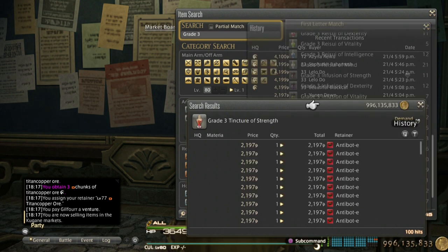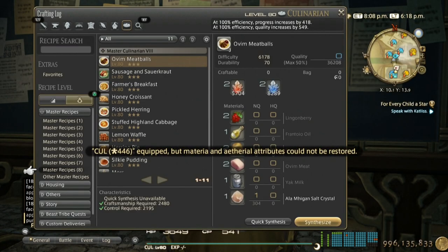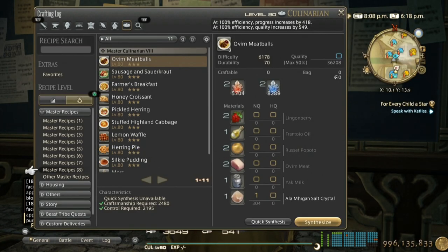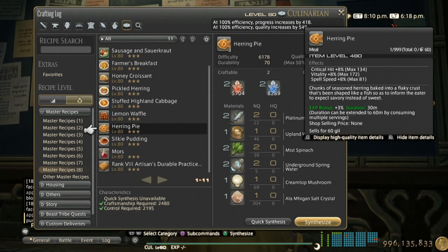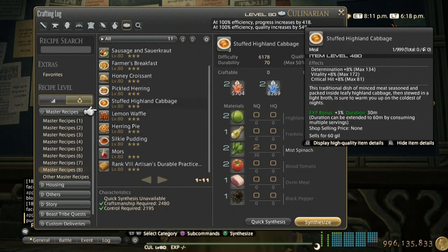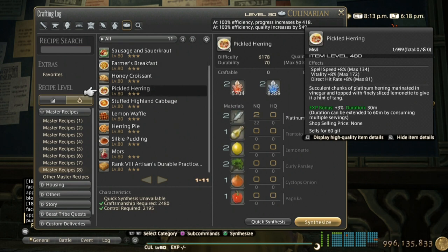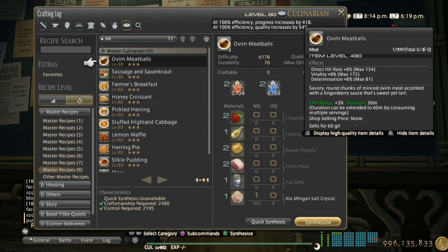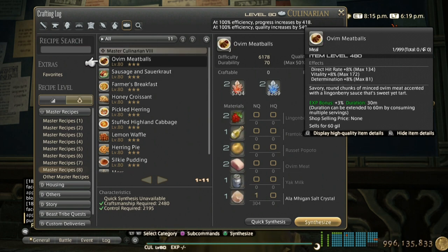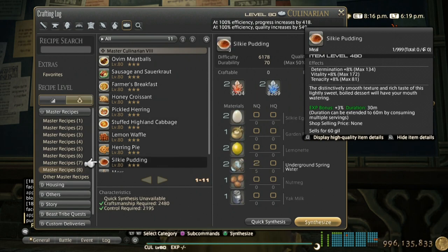The downside is you have to actively macro-craft for hours, but it's very profitable if you do it. For food, check the three-star food — most of them are selling well, especially herring pie. There was one really good spell speed food — I think that one is for black mage. Crafted determination food is very good as well, so just check the market for these foods.